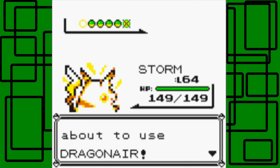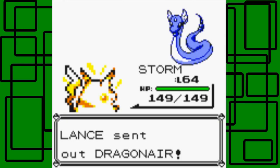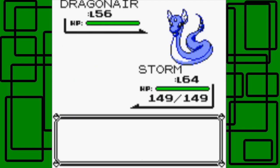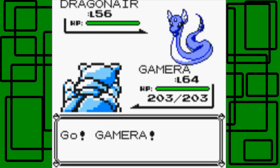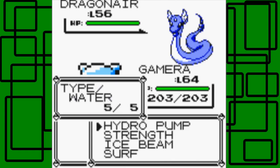Lance is about to use Dragonair. Let's switch to Gamera because Gamera has Ice Beam, and Dragonair is only weak to Dragon-type moves and Ice-type moves. So keep that in mind. I don't have any Dragon-type moves, so I'm going to have to go with an Ice-type move. I think in Gen 1 there weren't really any Dragon-type moves at all. There was Dragon Rage, but that was Normal-type instead of Dragon-type. Maybe I'm pretty sure there's probably not any Dragon-type moves in Gen 1 — I could be wrong on that, though.